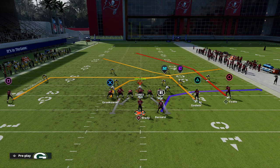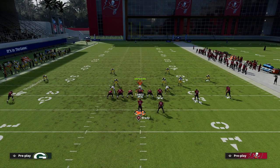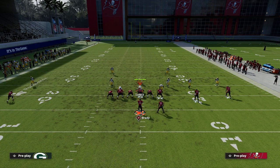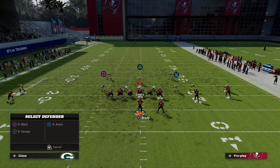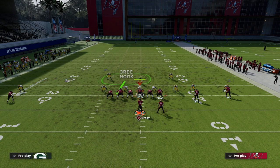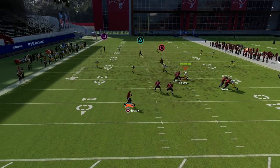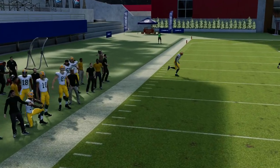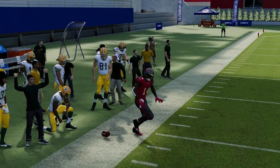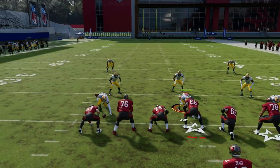A pro tip: if you use the hot route master crosser to the short side, because of Godwin's alignment just inside the numbers, the 30-yard cloud will suck in and go guard the in-route, so he can get over it. But it's not the perfect solution — in general, as a general concept, run this with your trips to the wide side of the field.